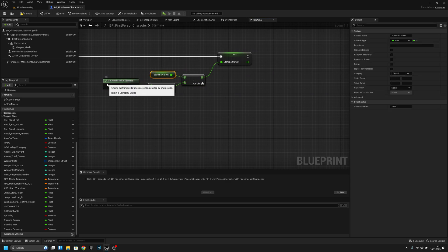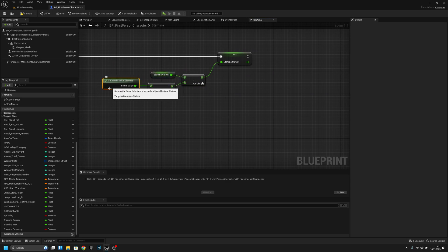So we get stamina current and subtract delta seconds times 30. For example, at 60 frames per second, delta seconds is about 0.016, and times 30 that's roughly 0.5 per frame — that's how fast the stamina decreases.